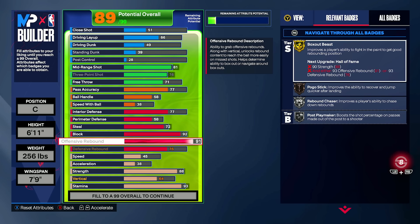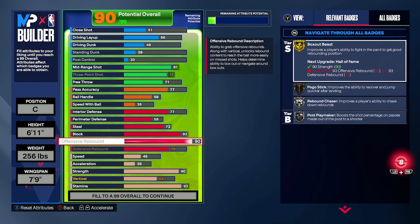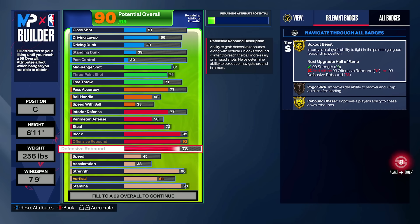For rebounding: 85 is the best threshold in terms of value — you get gold box out beast and silver rebound chaser. I personally run 83 on my slasher build because I couldn't quite afford 85, and I feel okay with it. Adding box out beast is a great idea there. At 93 you'd get Hall of Fame box out beast with the strength to match, paired with gold rebound chaser at 92. So in terms of rebound ratings: I say 85 or 93 — one of the two. If you can only afford 83 or 92, feel okay with those too.